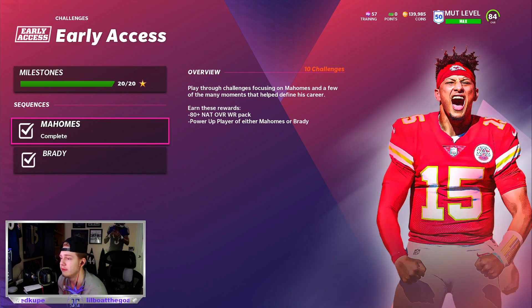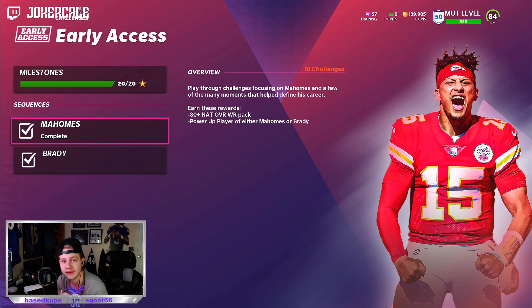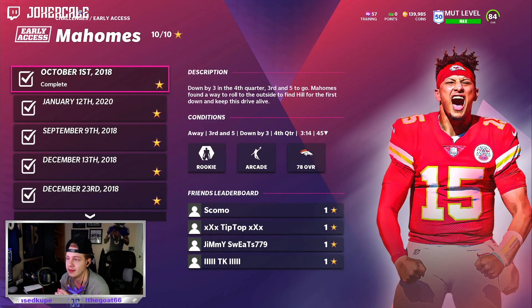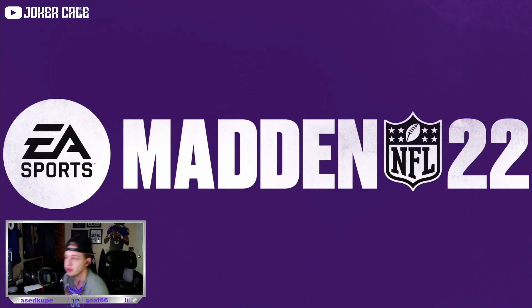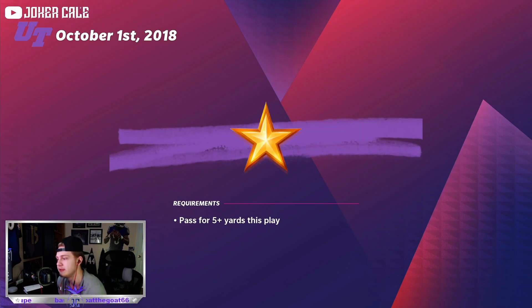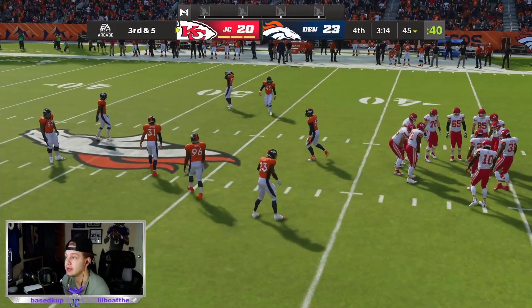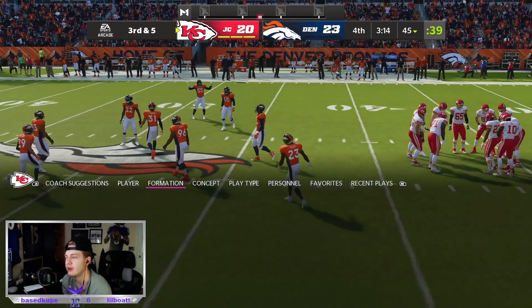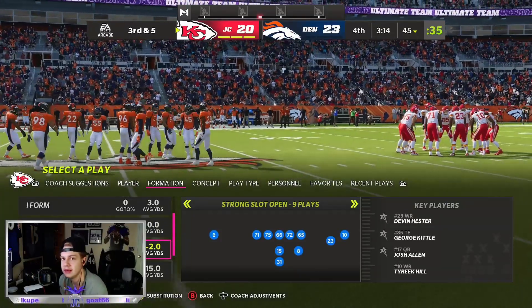In order to level up to 50, I went into this Patrick Mahomes early access segment. You guys have to hurry up and do this before the 19th at 11:59 PM — it's going to go away at that time, so you have two days. This is the solo I used to reach level 50: pass for five yards. It gives you 100 XP, you get around 500 XP per minute, which comes out to about 30 minutes per level.